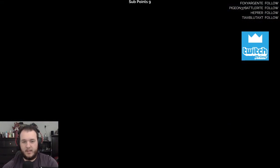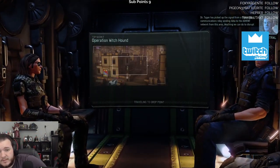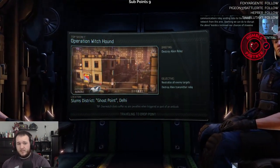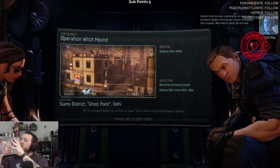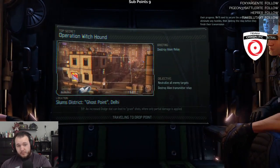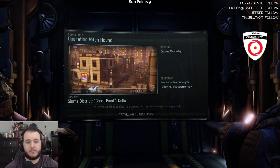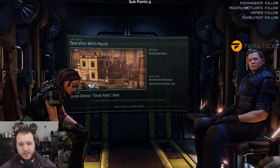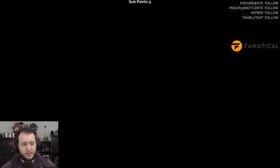All right, I am back and let's get into this mission. Dr. Tygan has picked up a signal from a hidden alien communications relay sending data to the ADVENT network from this area. Anything we can do to disrupt the aliens' logistics increases our chances of stopping their progress. We'll need to secure the area, eliminate any hostiles, then destroy the relay before they finish their transmission. Visualize all enemy targets and destroy alien transmitter relay. Let's launch.